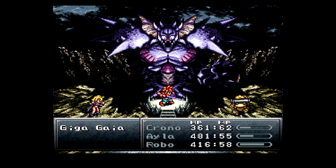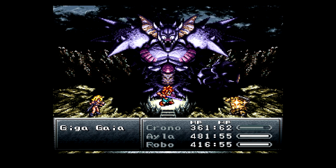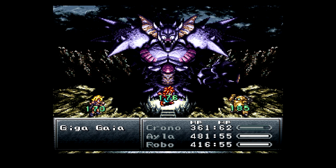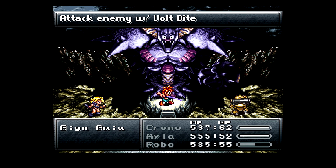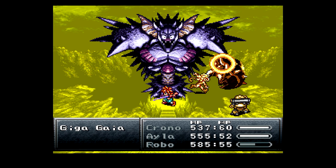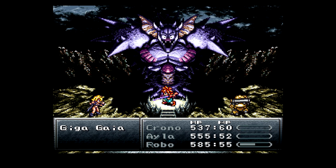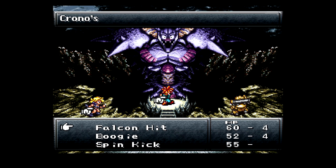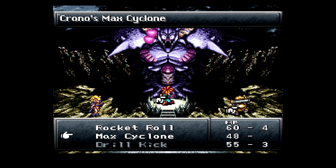Alright, not too big of a deal. Robo will do another heal beam. Let's have you guys Volt Bite that hand, then maybe we'll have Crono and Robo attack the head while Ayla charms it. I'm pretty sure it's the head that gives you a speed tab. The hands have 2000 HP. Let's have you charm the head and you two do Max Cyclone.